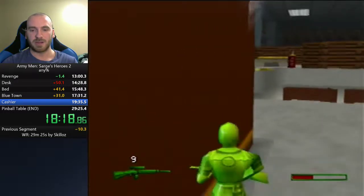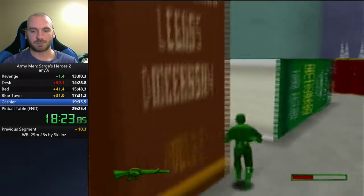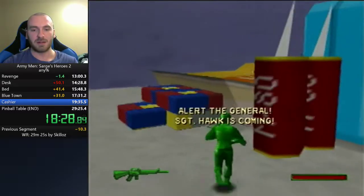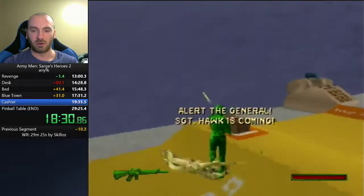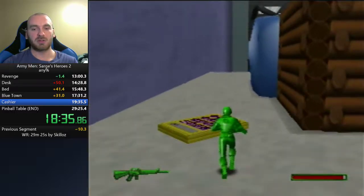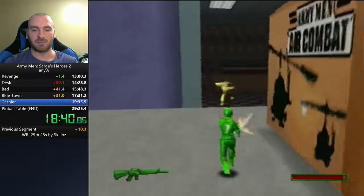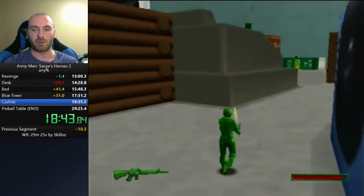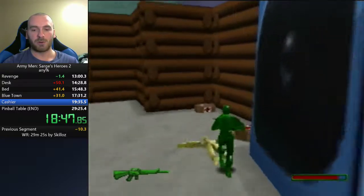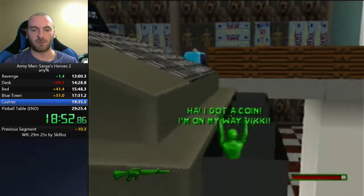These guys have rocket launchers so we have to be really careful. Since we're doing this level in a strange way — you're supposed to go around the horseshoe and come back — but since we skipped half of it, we have to be careful not to track backwards. We're basically doing the required objectives in reverse. If you do them out of order, it will softlock the level and force a restart.